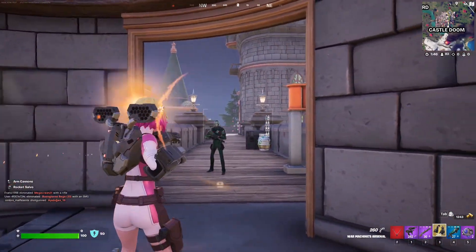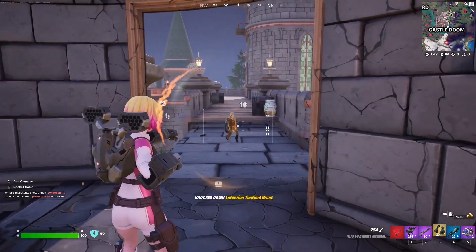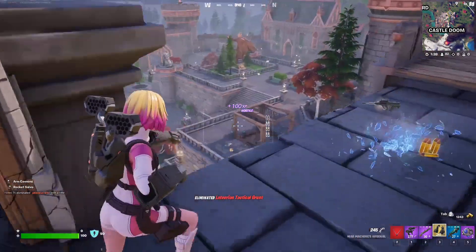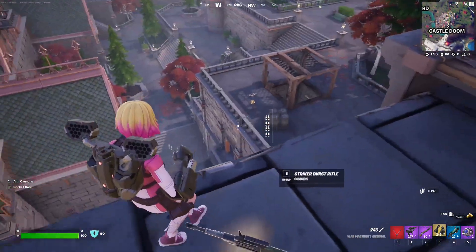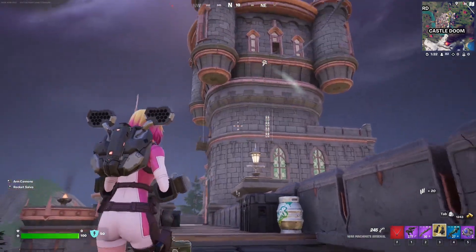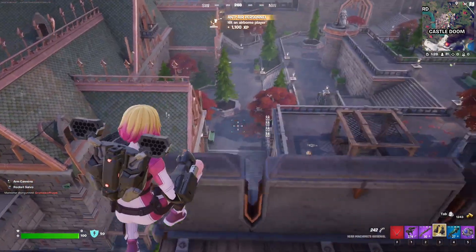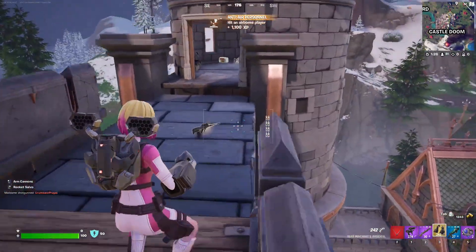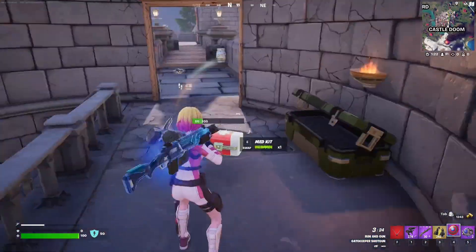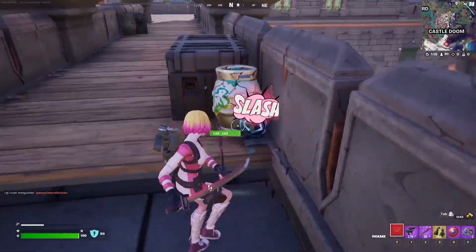Once you find it, you simply go eliminate some opponents. The main POIs where there are a bunch of NPCs are the best places to do this. We got somebody landing over there, and I see somebody over there as well. I'm going to take Captain America's shield just as protection — I don't need two shotguns. We're probably going to need this, and let me just grab some shields.